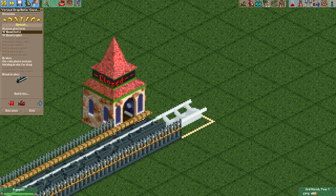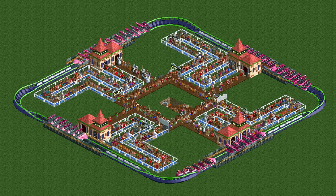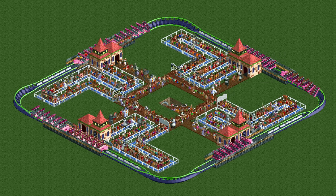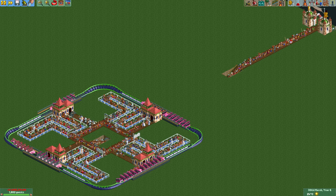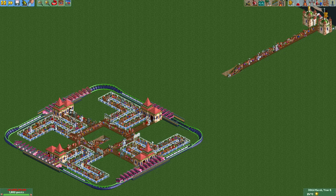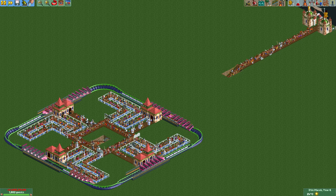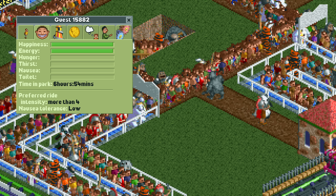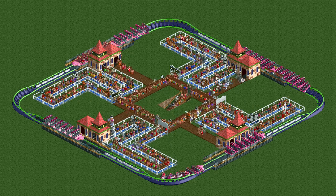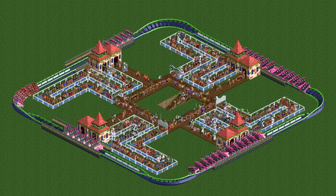Since the vertical drop coaster doesn't have access to boosters it can't do this well, so we're going to use the twister coaster instead. This design has seven trains, and in every station there is always immediately a train ready to move into place as soon as the one in front leaves, providing maximum throughput. Interestingly, even though this is the only ride in the park with no cheat to keep guests in, they just won't leave — no ads, no entry signs, no stalls, just 200 entertainers and an endless spiral of guests needing a non-existent bathroom. This makes long throughput tests easy as the queue lines stay full without any intervention.